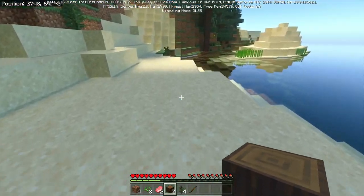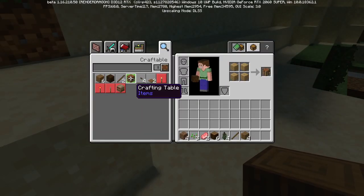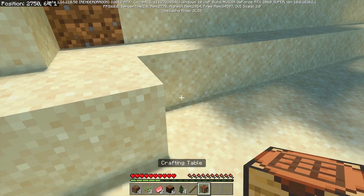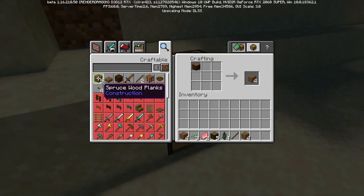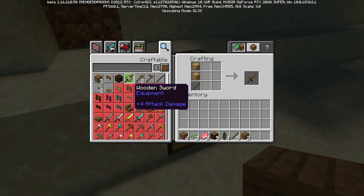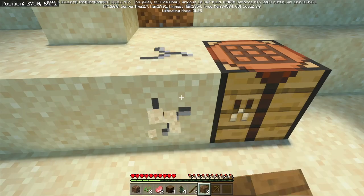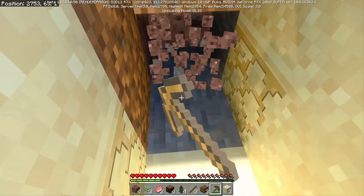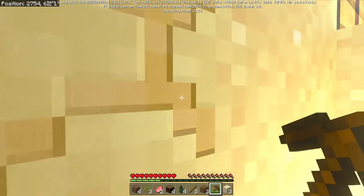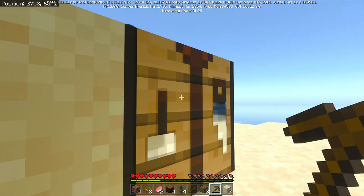Let's go ahead and use our spruce logs and make a crafting table. I am playing on Windows 10 and not on a console, so this is a new experience for me. We need some of these and some of these and more of this so we can make a wooden pickaxe. We've already run into stone here, so this wooden pickaxe is going to come in handy.